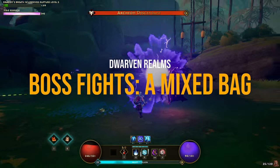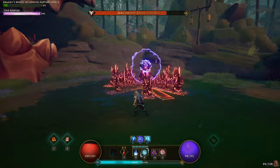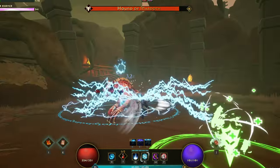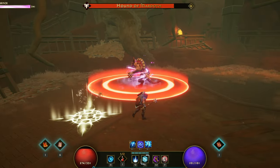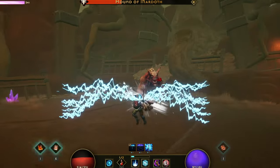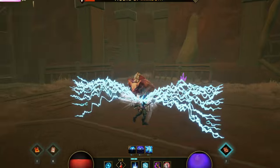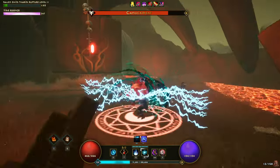While the main zone bosses are tough and have more complex mechanics, the stage bosses are disappointingly simple. Most of these fights involve avoiding attacks and landing hits until the boss falls. If you've built a glass cannon character, one strong hit might take you down, but with a bit of running and dodging, most bosses pose little challenge. This is one of the game's weaker points. For a game that thrives on its boss rush mechanics, the lack of depth in stage bosses feels like a missed opportunity.